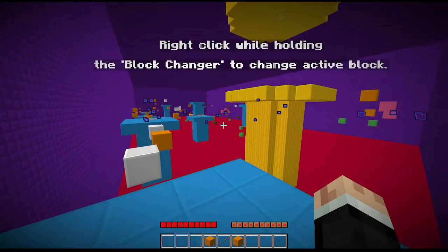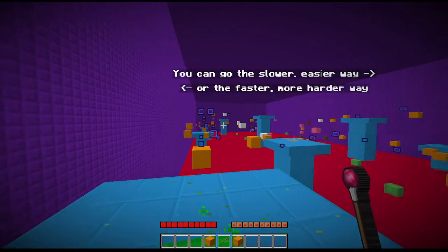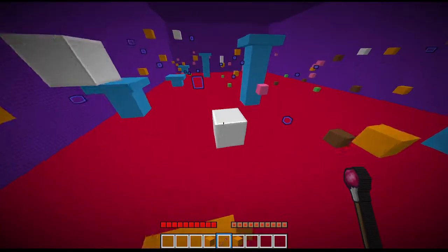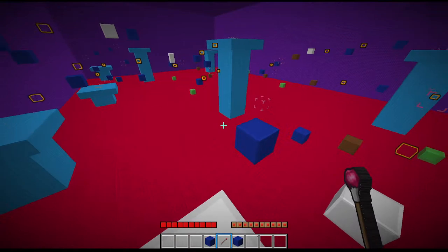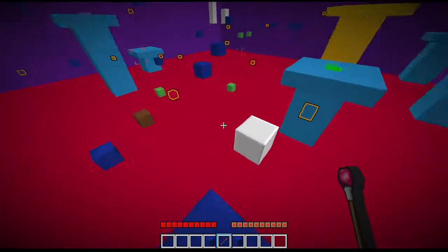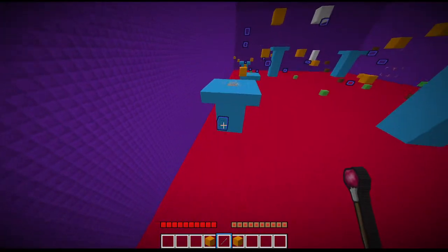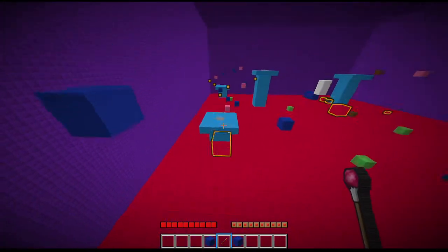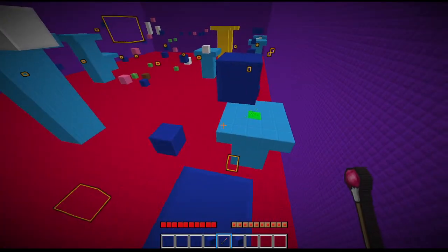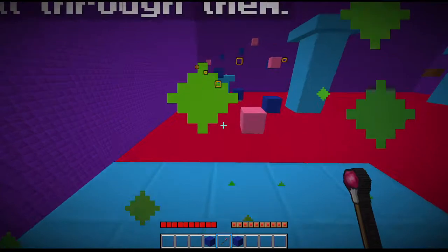Okay, so I click while holding the block changer — tag-based block change, simple enough. You can go the slower easier way or the faster more difficult way. I'm not scared of a challenge, although I think the faster path is that way somewhere. The difficulty pathways are probably level specific — whenever there are multiple paths, both paths still lead to the same level.